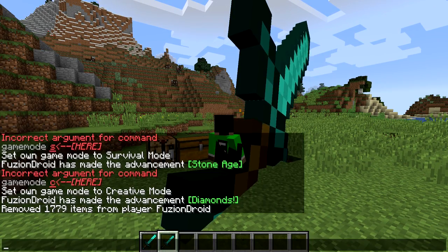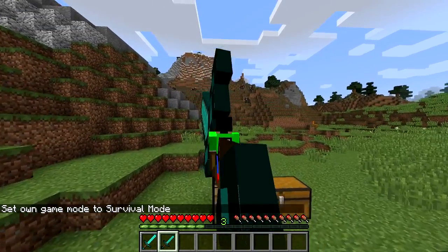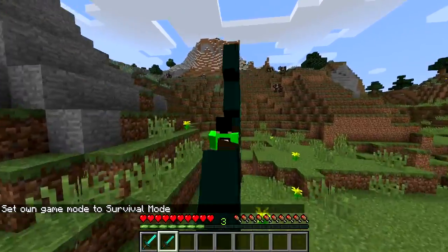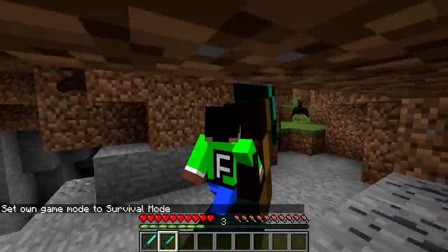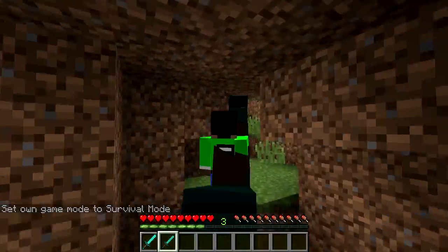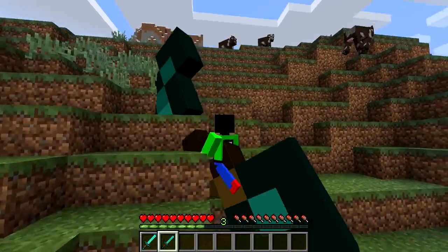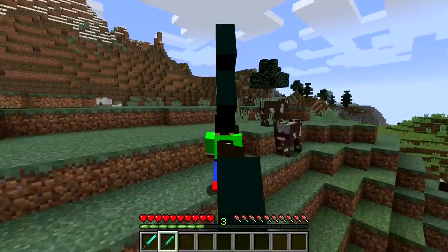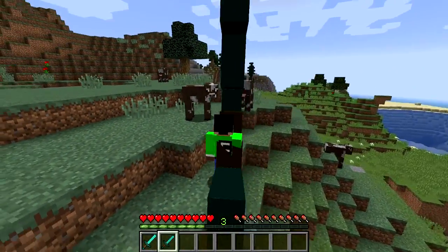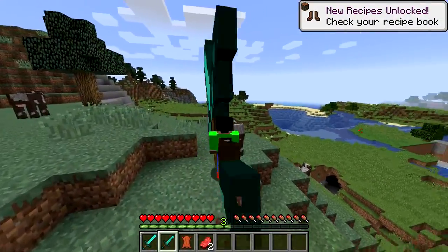I don't know what to say about it, but let's jump into survival very quickly because this actually does something insane. Did I just get myself trapped in here? Okay, let's use this diamond sword on these cows right here. Why is this weapon so big? Let's hit it once — oh my goodness, look at that instant kill! It is insane — boom, you just kill it instantly.